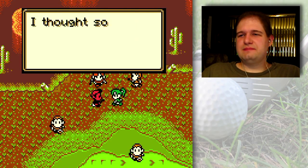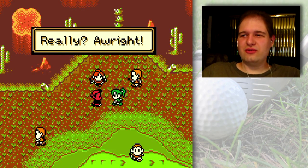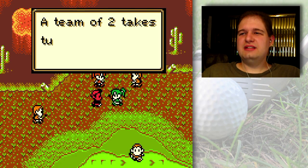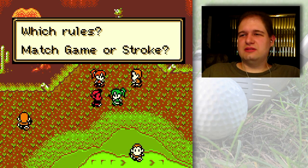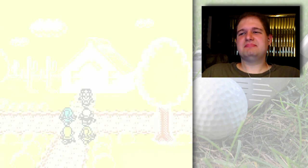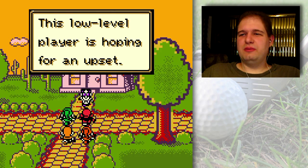Hey, you went to the Dune Club tournament, right? Yes, I thought so — will you play with me please? Yes, really! Alright, we can play alternate rules — a team of two takes turns hitting the same ball. Which rules? Match game. Alright, here we go. This low-level player is hoping for an upset.